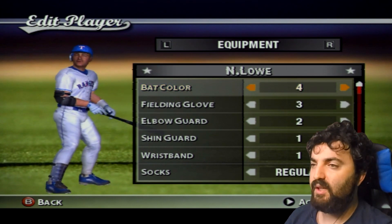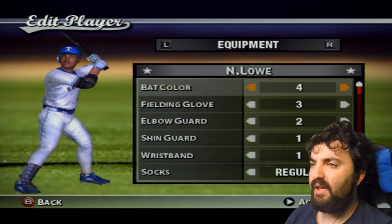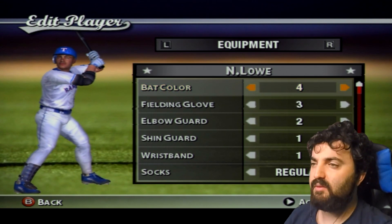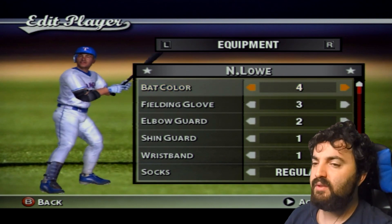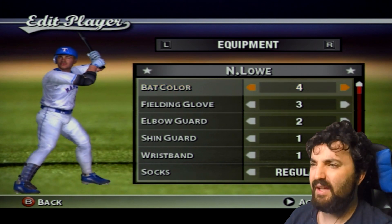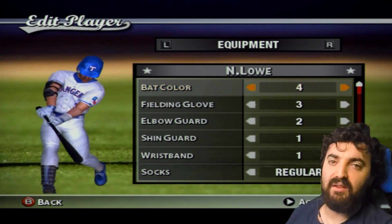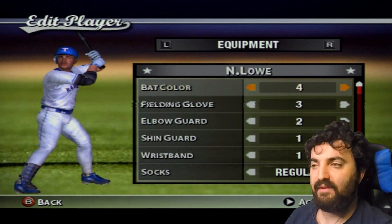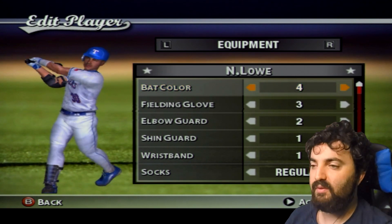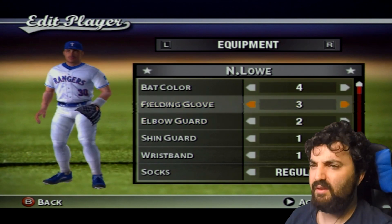This is Nathaniel Low — he wasn't the hardest to create. He has an elbow guard, a shin guard, and a little brush mustache that makes him stand out from other guys. He uses the Sean Green batting stance — his arms are spread a little high with the bat and he spreads his legs wide. He also wears regular socks so you can see a bit of the stirrup underneath the ankle.